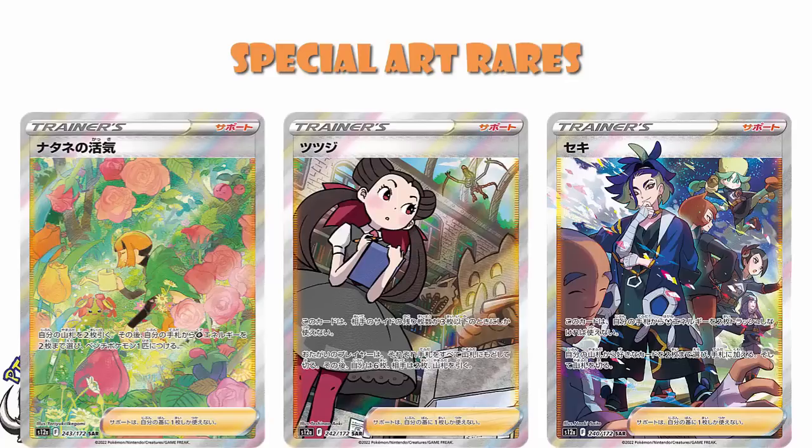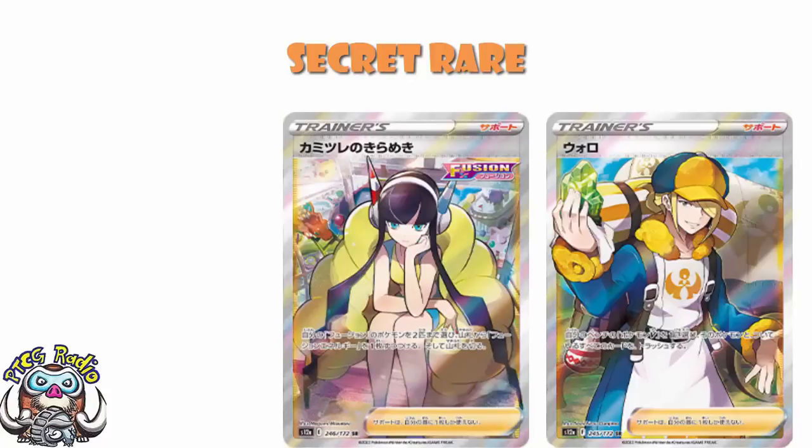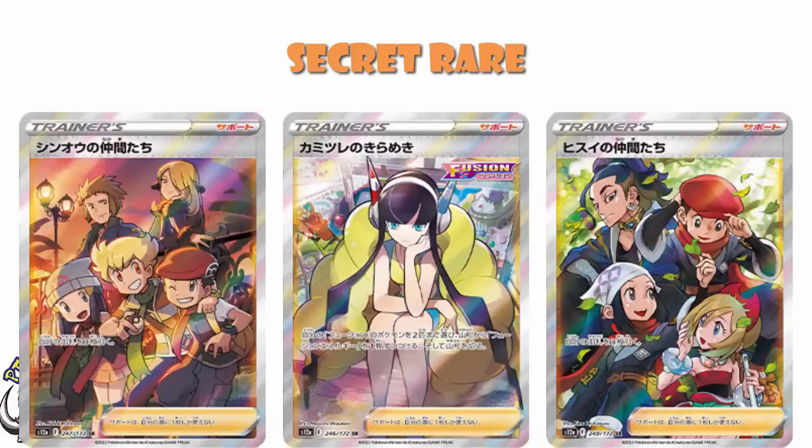And then we finish off with four super rare supporter cards. We've got Volo — I really like this one, discard a Pokémon V from your bench, it's a very cool card. We've got Erika's Sparkle, which was a very popular card in early Fusion Strike decks, although people have stopped playing Fusion Strike Energy now, which does make this a much worse card. We've got Friends in Sinnoh and Friends in Hisui, which I absolutely adore. They're terrible cards — just plain draw supporters — but expect these to be among the most popular of all the cards in the set because they've got lots of characters on them and they're just absolutely amazing.